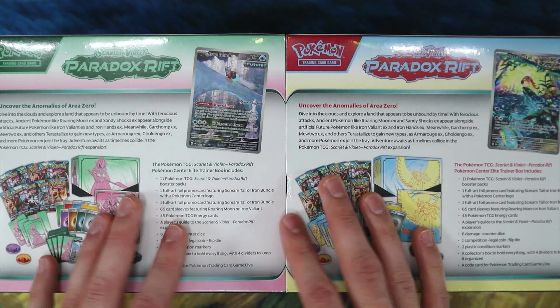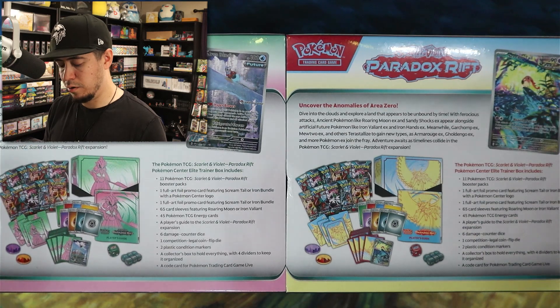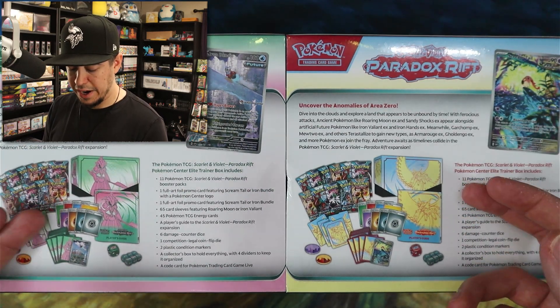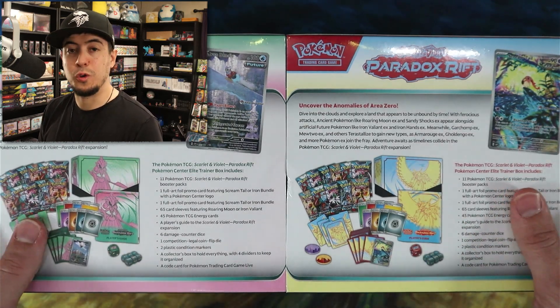Cool — 11 booster packs each, a regular promo, a Pokémon Center promo, sleeves, dividers, energies, damage counters, dice — the whole nine.